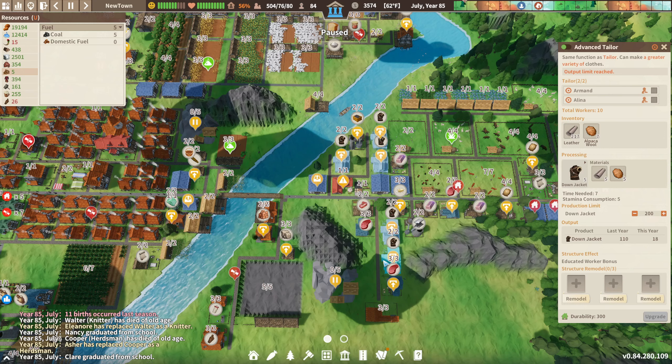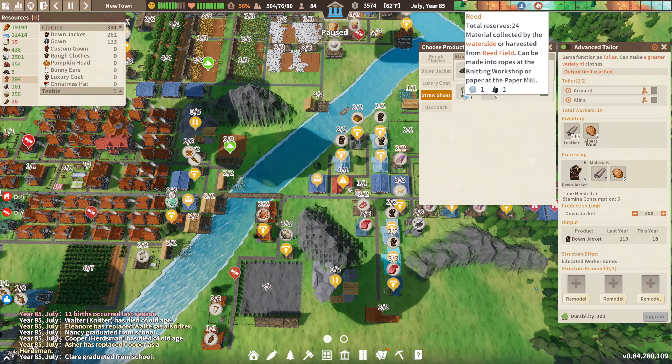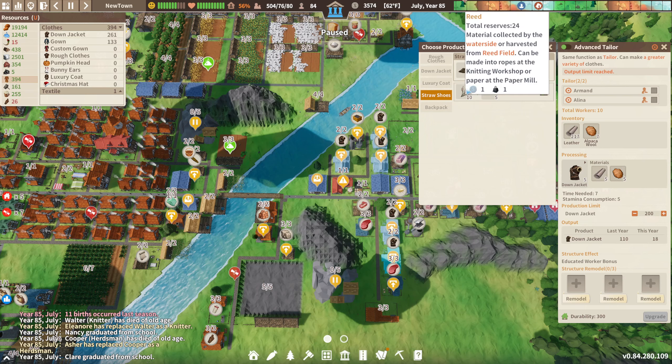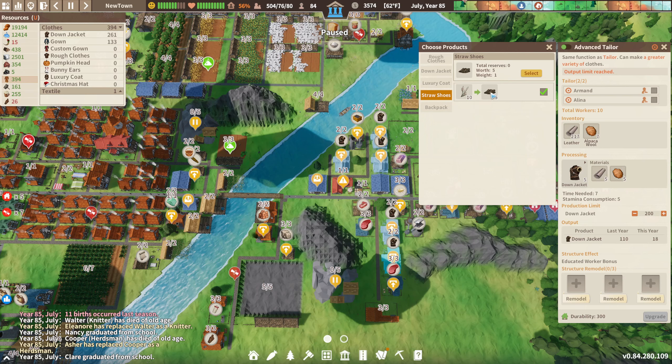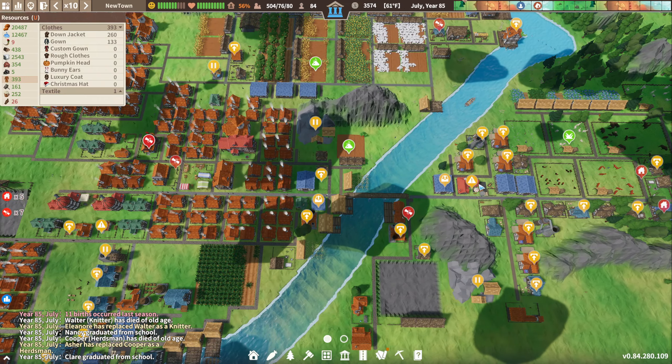So we have five advanced tailors and they're barely keeping up with demands, which is just shocking. And we need more, because we need some to make shoes and some to make backpacks. So we're going to have to build even more tailors.